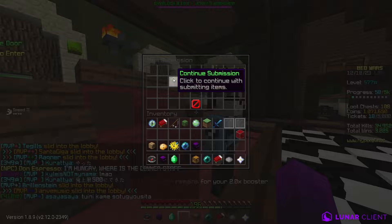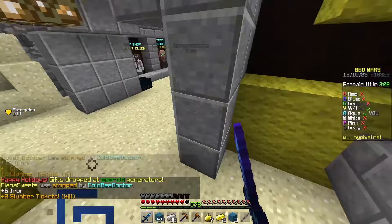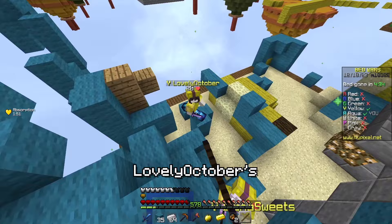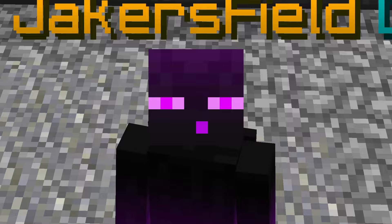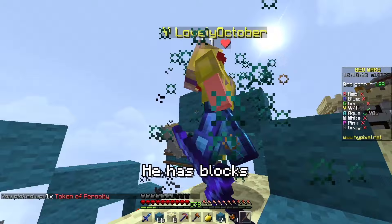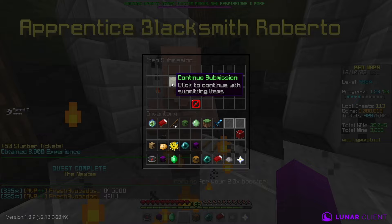I gave Jimmy the slumber tickets and headed straight into a game. I grabbed the wool while I was there, gave Jimmy the wool cables, and immediately got back to farming kills. I gave the 50 tokens back to Jimmy and he immediately fixed the table.